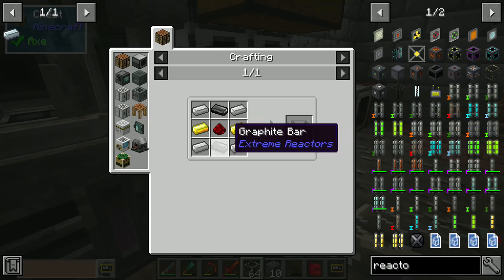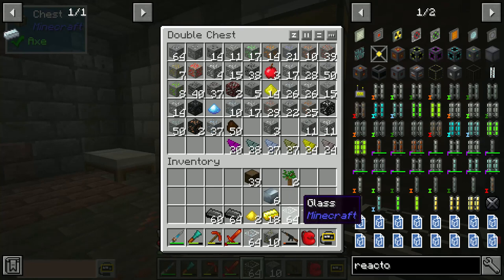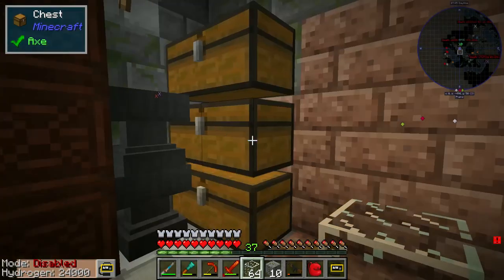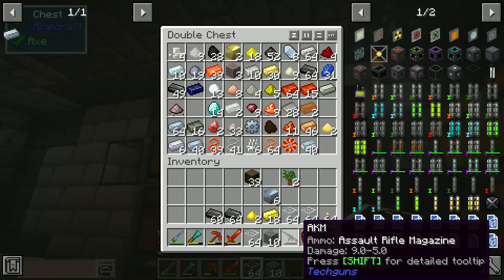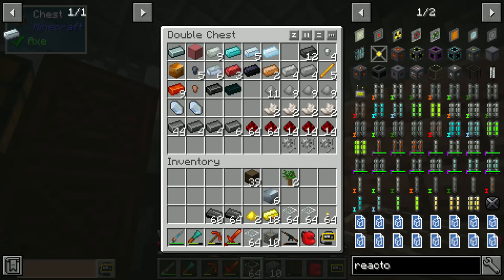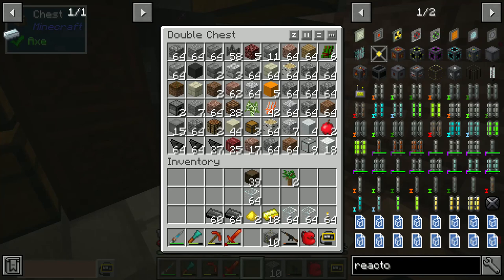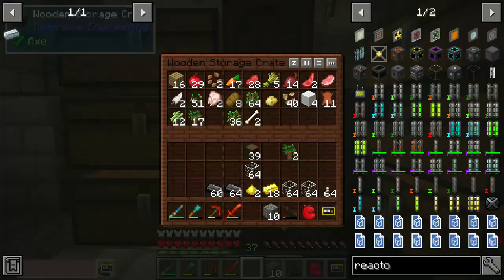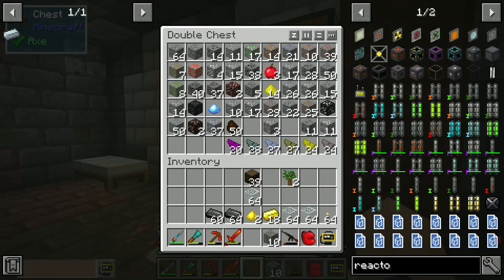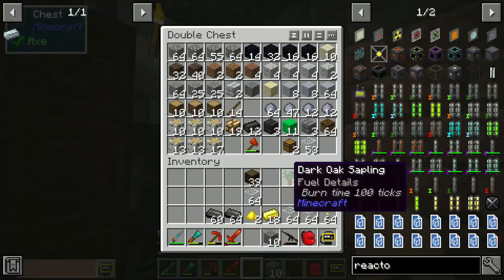First we're making the reactor power tap. And now I'm going to be spending the next five minutes looking for iron because I thought I had some in my chests but I don't. I think I know what went wrong here — I had it set for the AZIO Focus USB mic, and that's probably what messed up the recording.